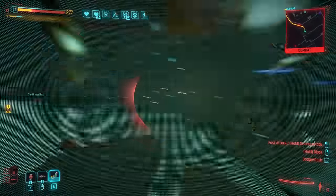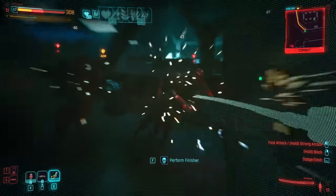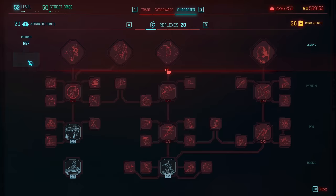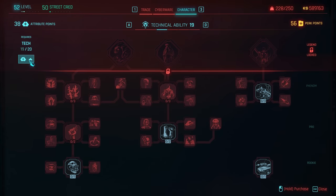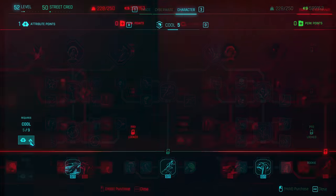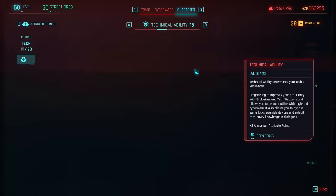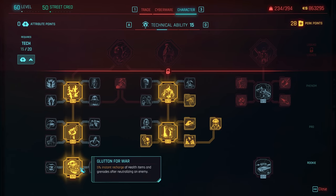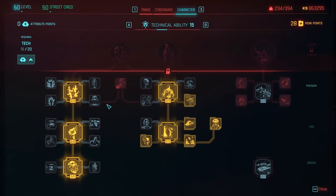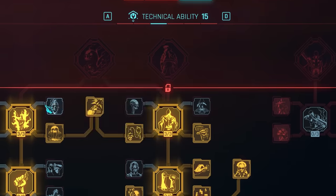I'm going to give you the best possible combination of things, but also highlight the absolute must-haves for it to work. For attributes, the best possible combo is 20 Reflexes and 20 Tech, then at least 15 into Body and anything else into Cool. Leave Intelligence alone, as it's entirely unnecessary. This said, if you want to experience multiple builds in one playthrough by respeccing perks, this build also works perfectly fine with a mere 15 in everything — there are no essential level 20 perks, just useful ones.